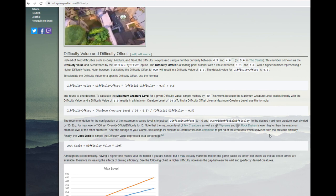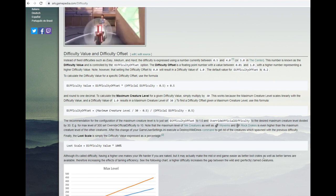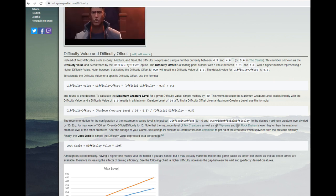As you can see according to the ARK wiki difficulty page, we need a difficulty setting of 5.0 according to that graph to spawn dinos at level 150.